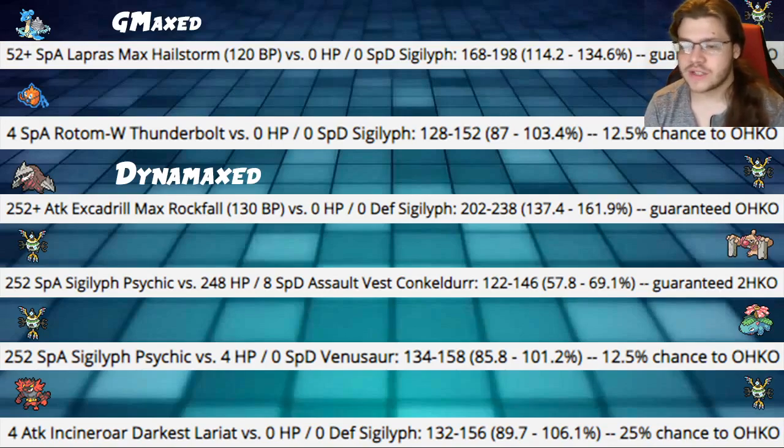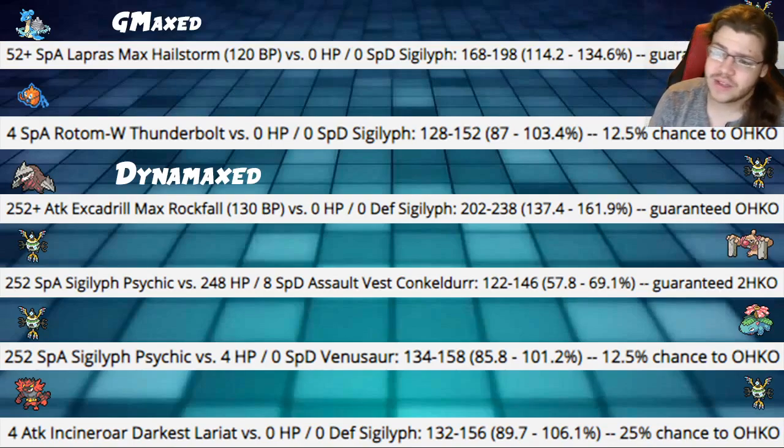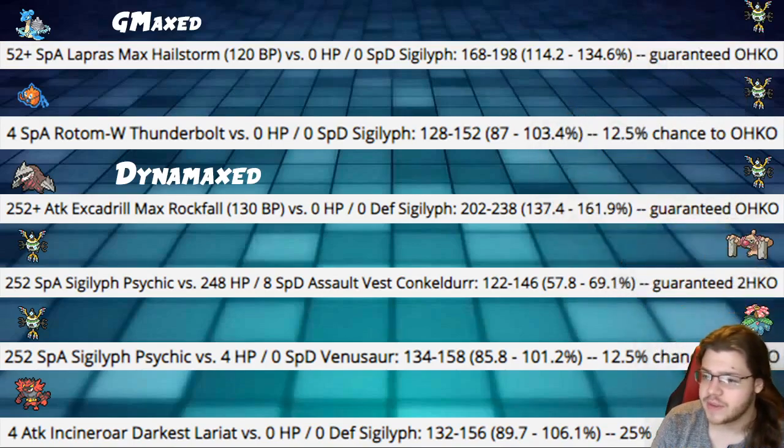Next we have Incineroar Darkest Lariat into our Sigilyph hitting 89–106%, a 25% chance to OKO. This is pretty unfortunate, but it is what it is. Focus Sash saves us there.